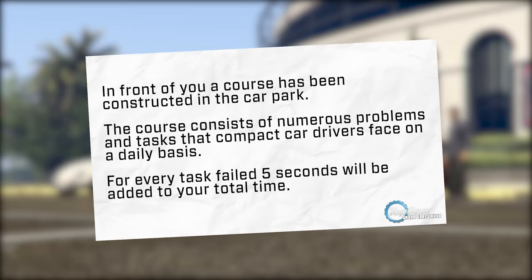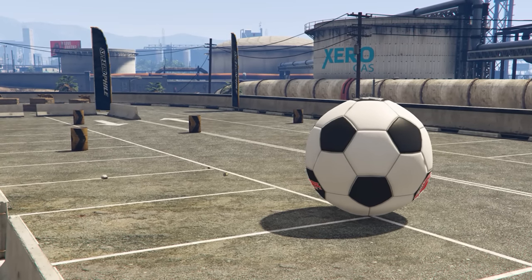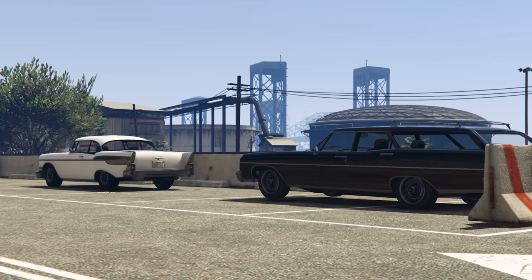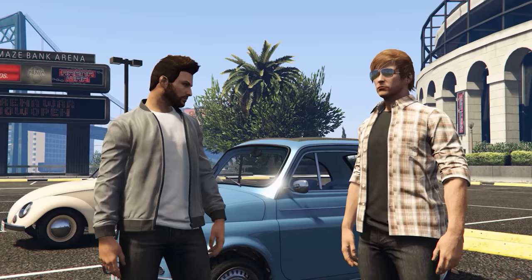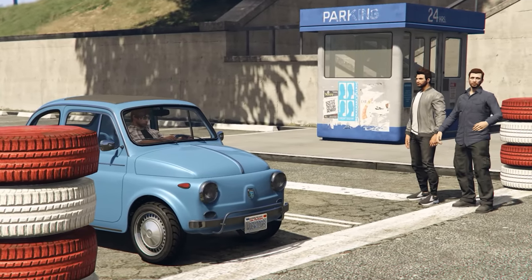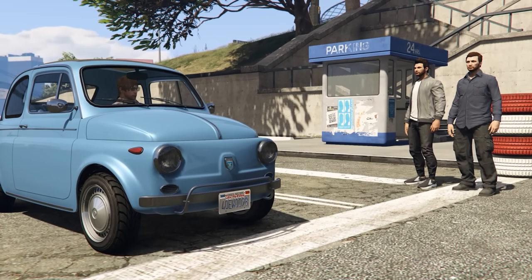In front of you, a course has been constructed in the car park. The course consists of numerous problems and tasks that compact car drivers face on a daily basis. In this challenge, you will slalom through cones, park in a fruit stand, then dribble a football through a goal post. Then you will drive over some cargo containers, around the explosive barrels, and finish by doing a parallel parking handbrake turn into a car parking space. For every task failed, five seconds will be added to your total time. Sam, you go first.